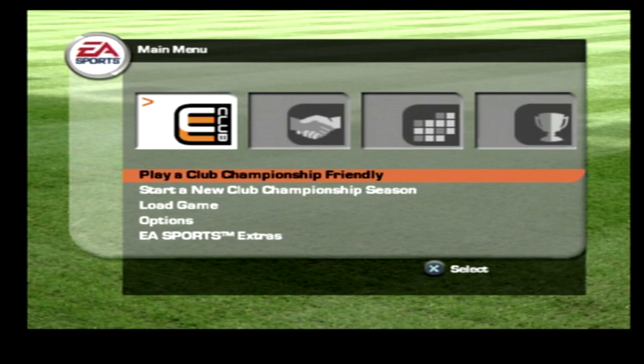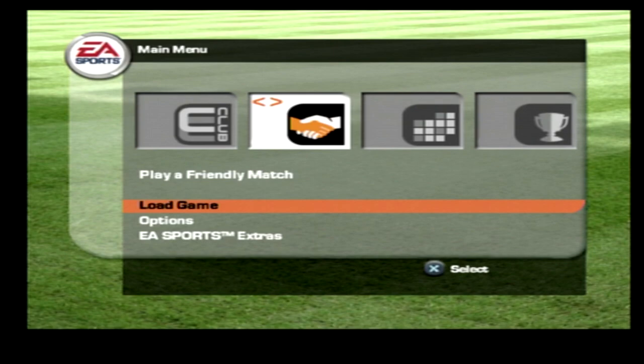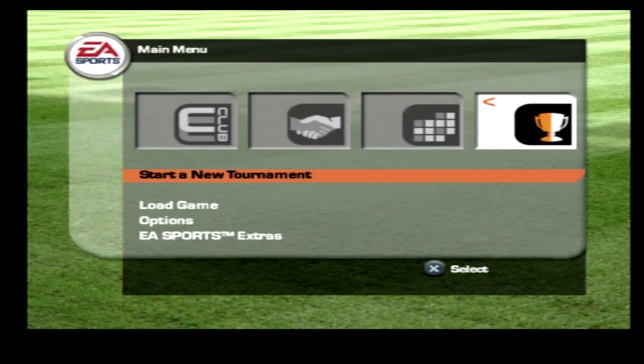You've got to love the menus back then — very simple stuff. No Ultimate Team and all that kind of stuff back then. So you can play a club championship, a friendly, or start a new club championship season — surely this is a career mode. You can play a friendly match, and there's a friendly match there as well.